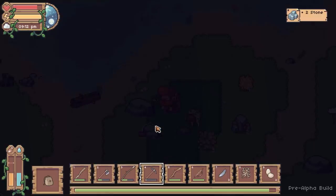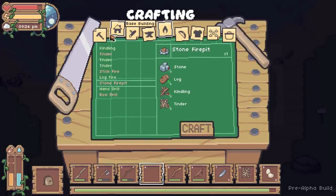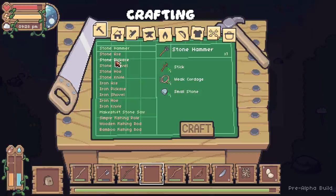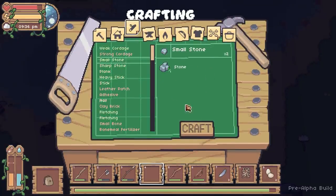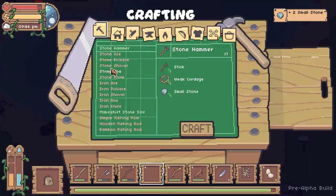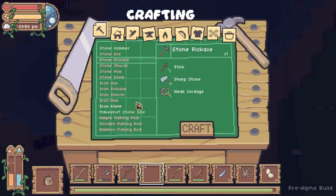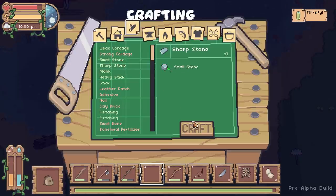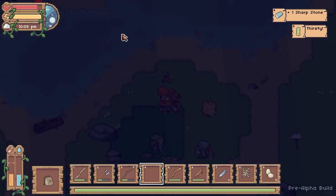Do you know what I'm like with food and water? I never check it. This is why I'm terrible at survival games - I'm kind of good at the rest of it, just not the food and water stuff. My pickaxe ran out. I made sharp stones - wait, they're small stone and sharp stone, and I needed sharp stone but I made small stone. Which now means I've got less of the big stones I needed for my fire.